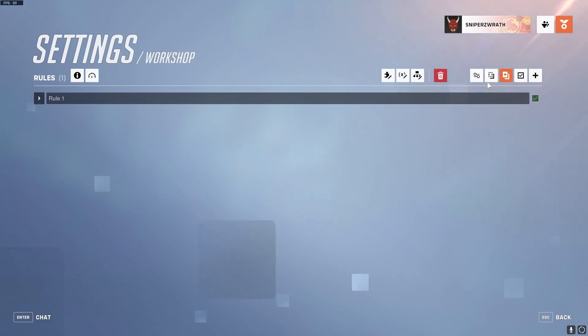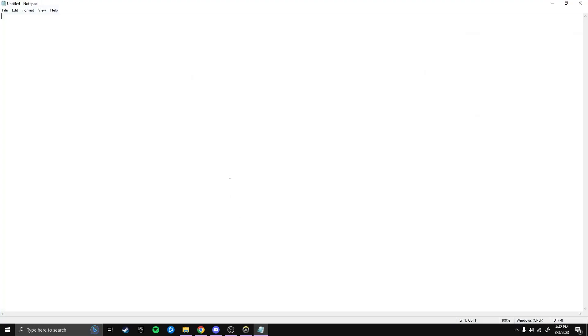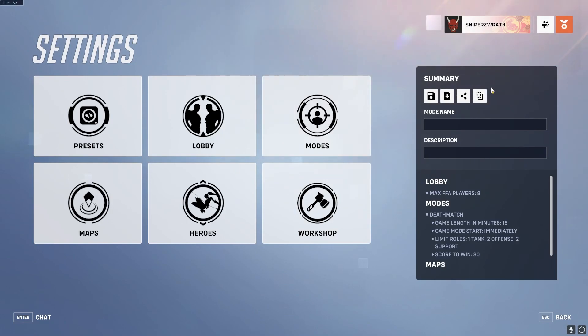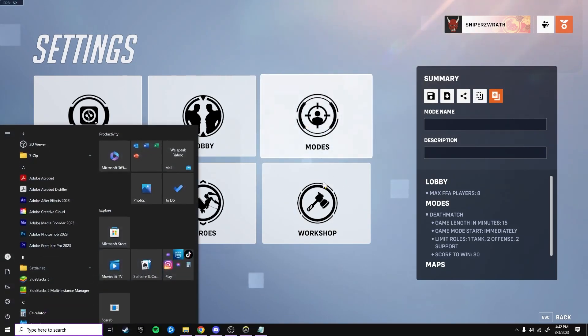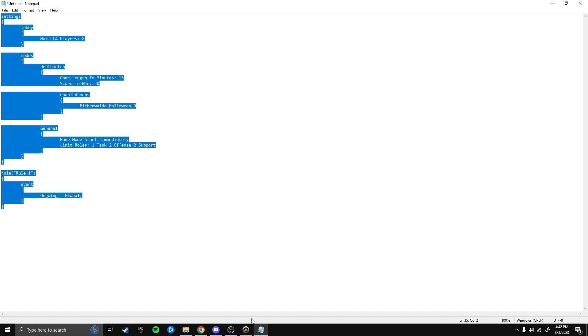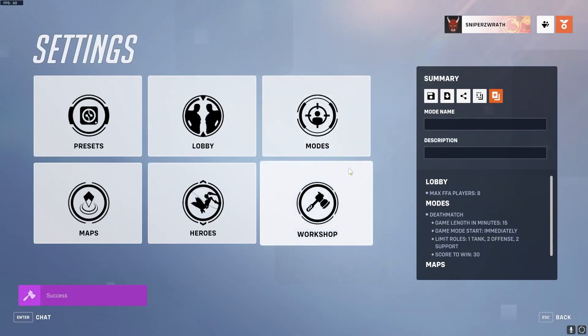One other thing you can do is right here where it says copy — when you click copy, not only does it let you paste it back in, but you can also paste it into a notepad and you'll see the rule with all the code in it. If you prefer to type it, you can do it there. You can copy that code, go back into Overwatch, and paste it. Similarly, if you want to copy a whole mode, you can do it right here, and then put it in notepad to see all the settings, and import it back.